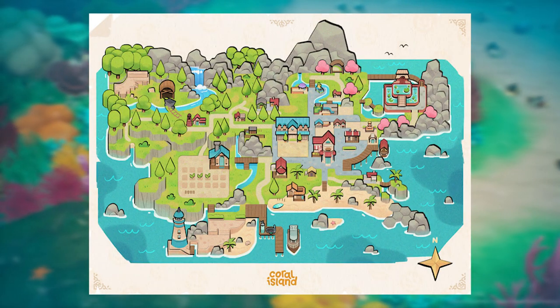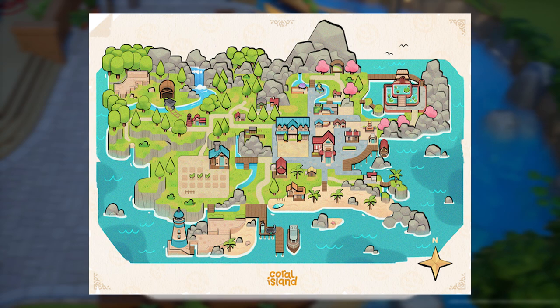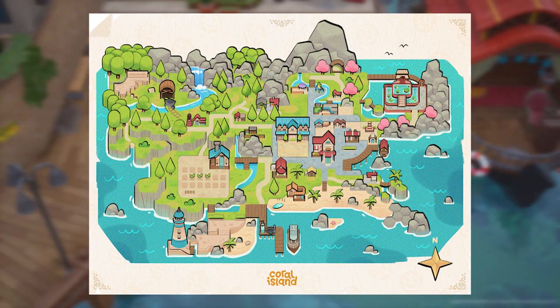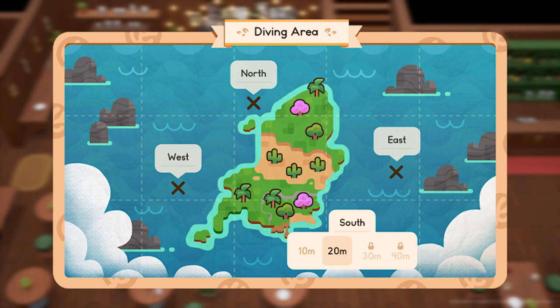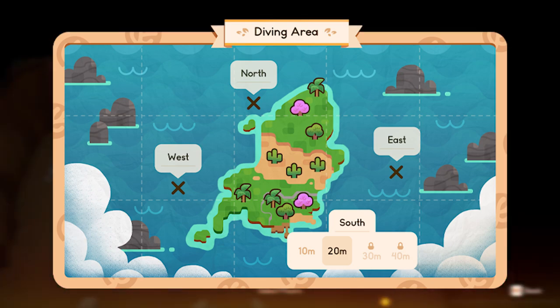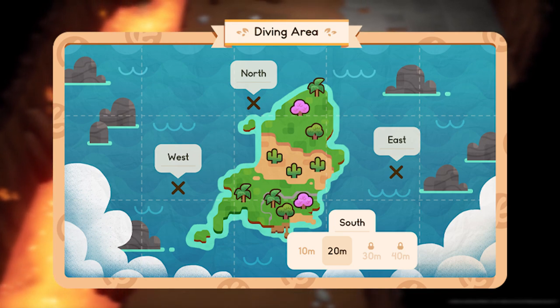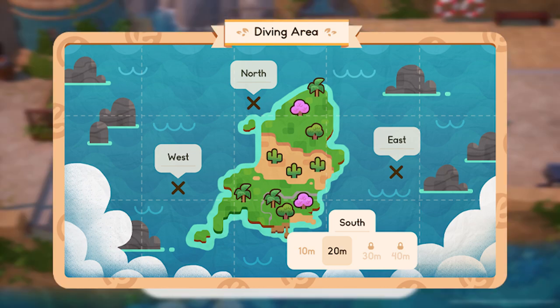On the map of Starlet Town, we can see a little icon indicating where one of the diving spots might be located on the southern pier. However, it is unknown whether we will access all maps from this spot exclusively by using a fast travel function, or if there will be multiple diving spots across the island from where we can pull up the same diving map.